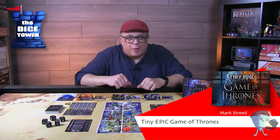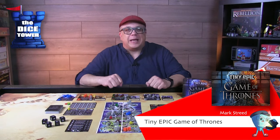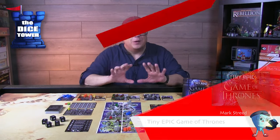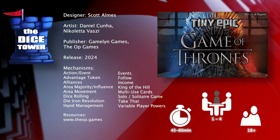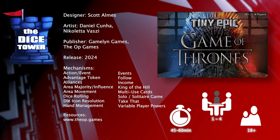Hey folks, welcome back to another Dice Tower preview. I'm Mark and today we're taking a look at Tiny Epic Game of Thrones, which is brought to you by Gamelum Games. It's for 1-4 players, ages 18 and up, and games generally run about 45 to 60 minutes.